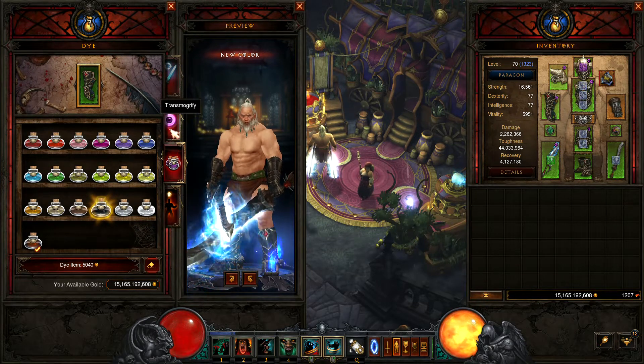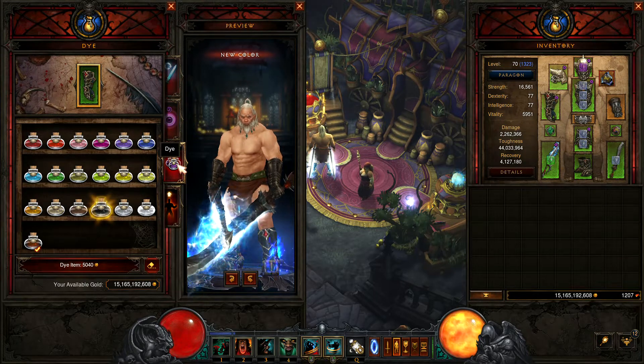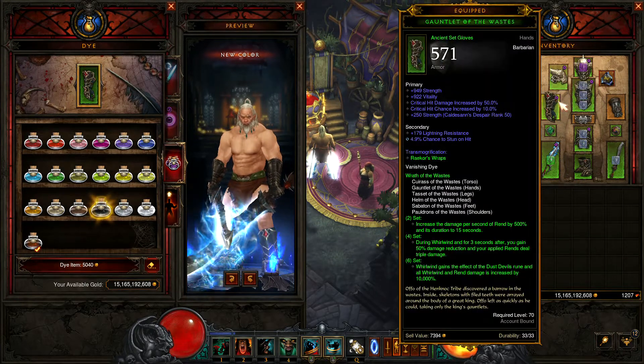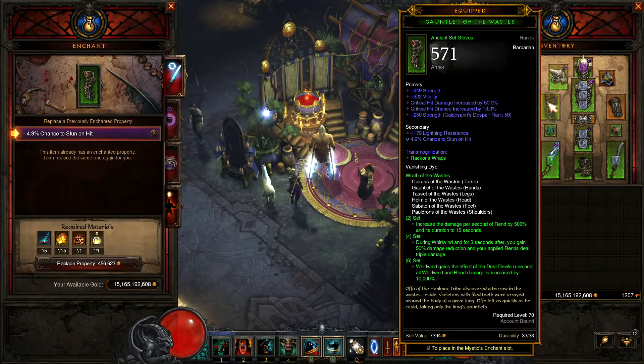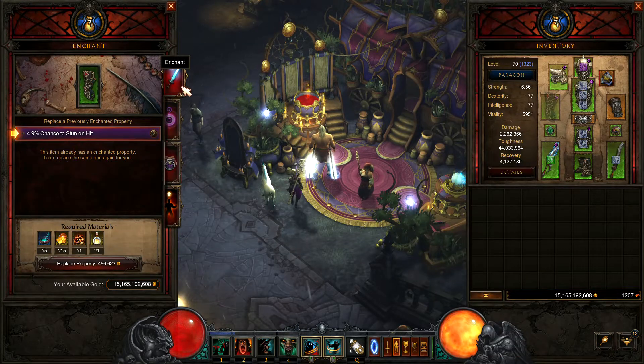Your transmogrification and your dye only apply to the piece of gear you apply it to. Same thing with the enchant — it is only on that piece of gear, it does not stay with your character, and when you replace that piece of gear it goes away.